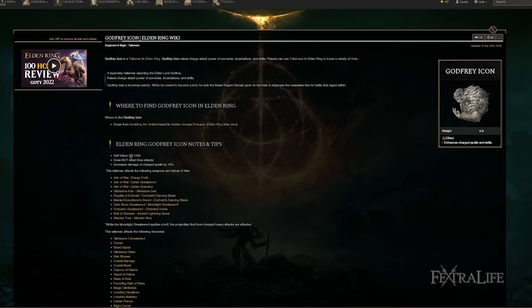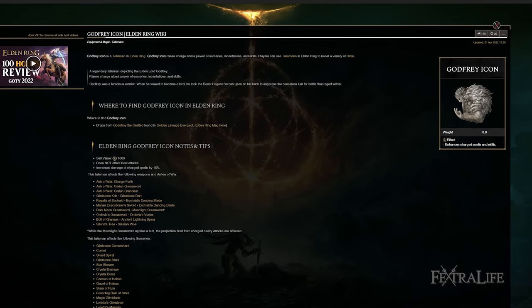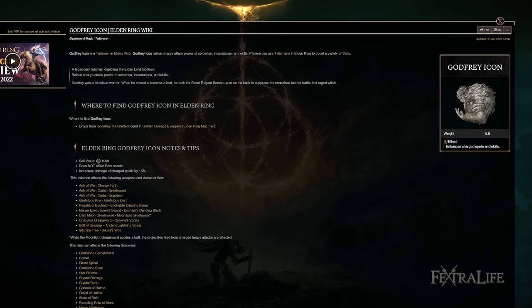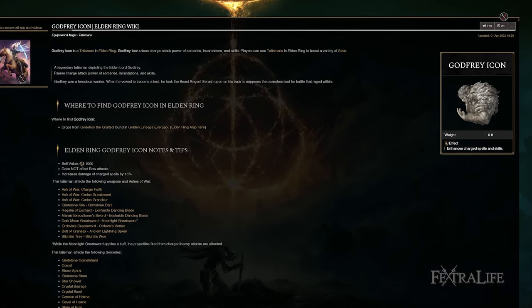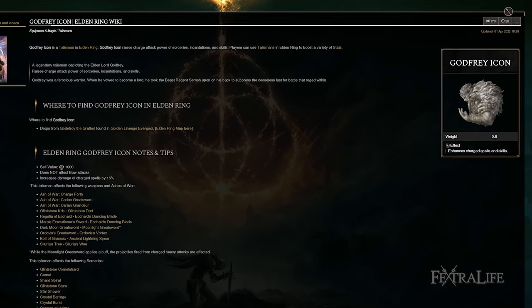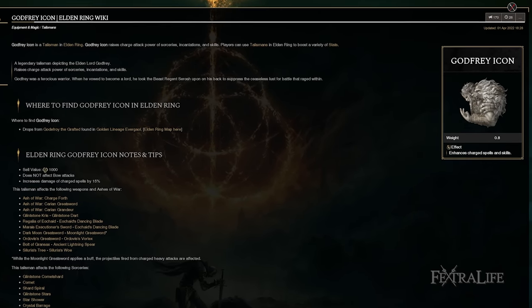Godfrey Icon is there because Scouring Black Flame, Black Flame, and Black Flame Ritual are all chargeable, and generally you're going to use them charged more than anything. You don't have a ton of FP with this build and you don't use ranged attacks all that often, but when you do, you want them to go as far and hit as hard as possible. Usually charging them extends range or increases damage, so you're getting your best bang for your buck when charging.